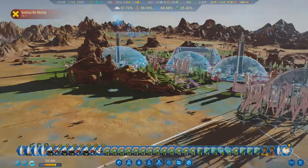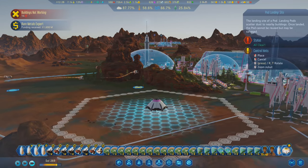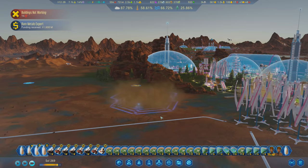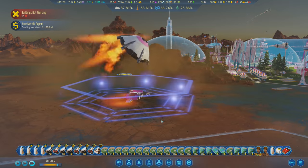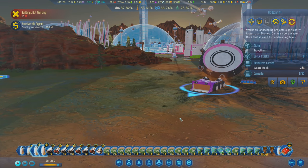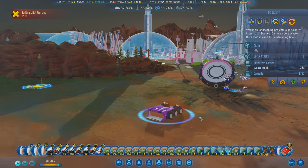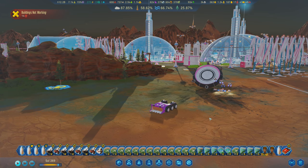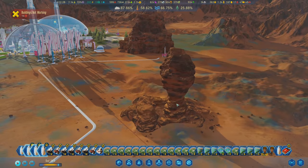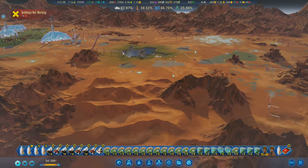Is it okay to have a breathable atmosphere before you have adequate temperatures? Let's land the dozer right here - I want to see what it looks like. RC dozer - works on landscaping projects significantly faster than drones, can transport waste rock used for landscaping tasks. I'll put it on auto and see what it decides to do. I want to start a landscaping project and see if it goes way faster - how about right here, we'll do another lake. I want to do a flatten operation right here.